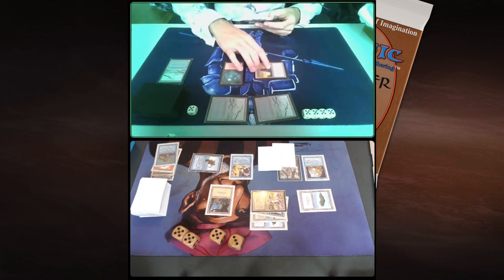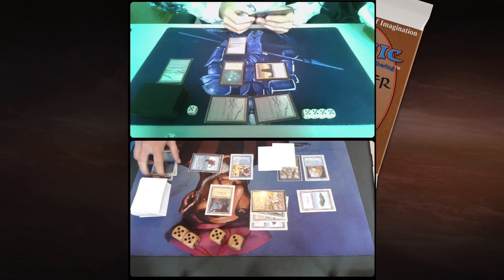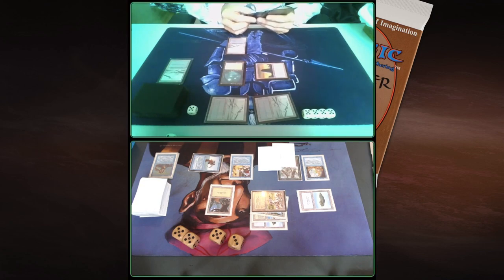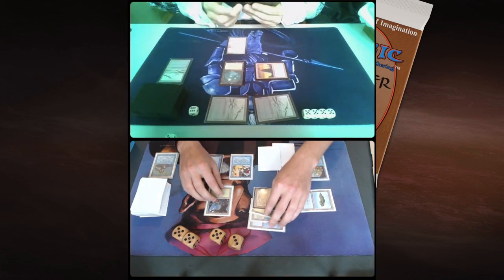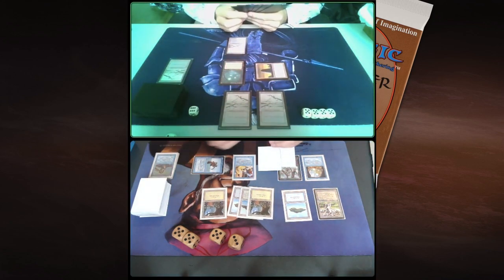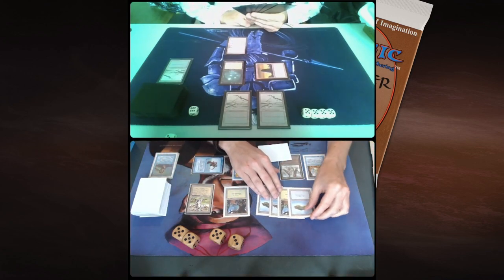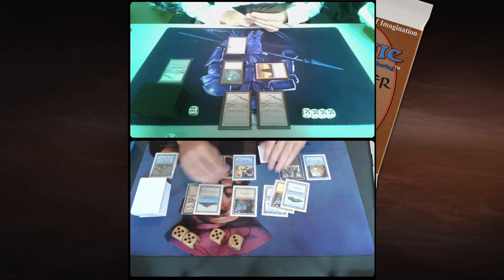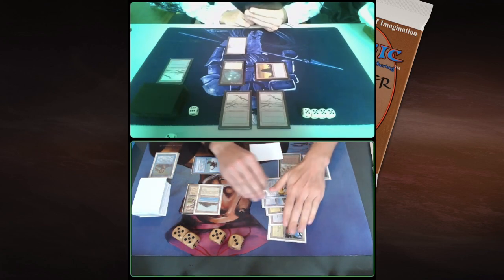And he's using the mana from the Basil Monolith to actually pay for that upkeep cost of 2 from the Energy Flux. There's not much that Robert can do here. It looks like I've got this game in the bag. I'm probably going to just attack here with my lands.